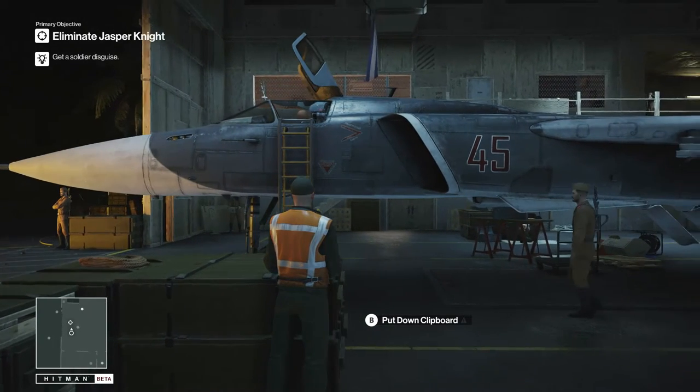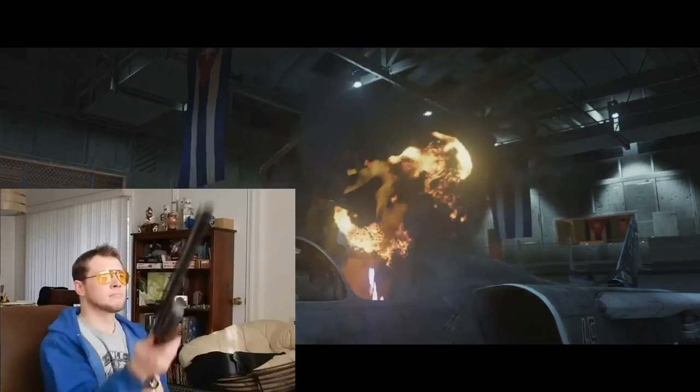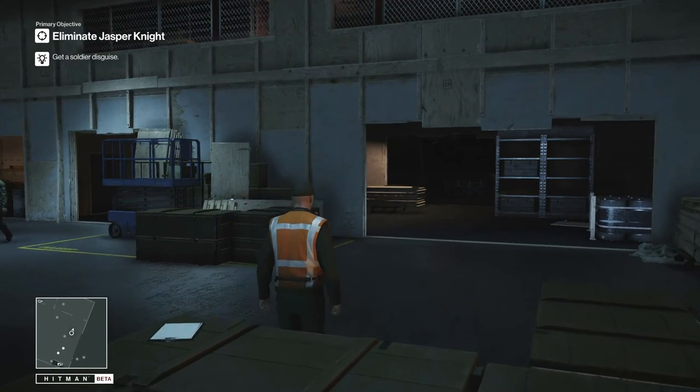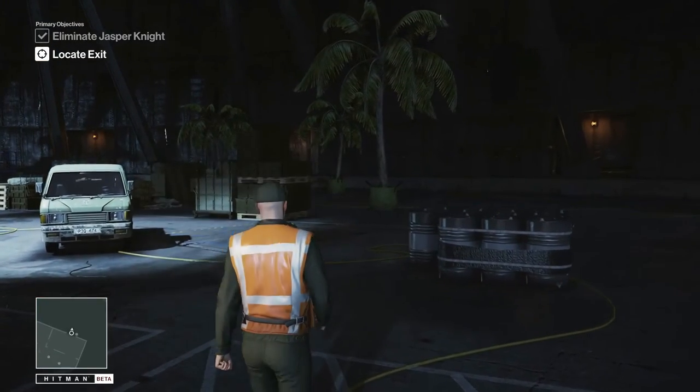Step one: strap yourself in. Step two: locate the ejector seat handle. Step three: pull the ejector seat handle. We're not quite out of the water yet — you have to put down the clipboard and walk out. As you can see, no one found that suspicious — I'm not interacting with anything, he did it all himself. So you get the accidental kill, no other casualties.